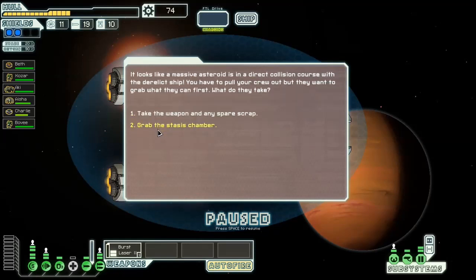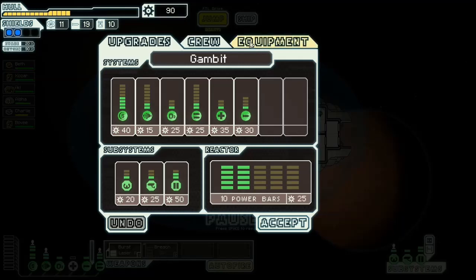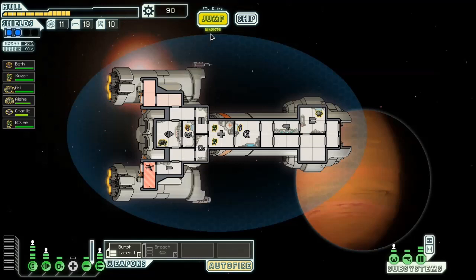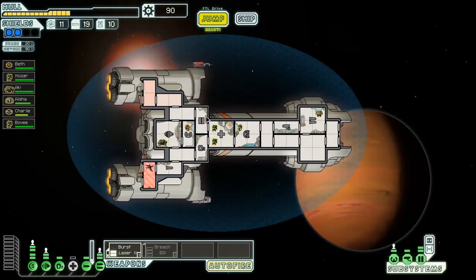We actually get the choice - take the weapon or grab the stasis chamber. Do I want to... I could use a good weapon. I've been to the crystal homeworlds a crap ton of times, and this map does not have a proper layout with no green sectors like this. So I'm not going to be able to get it opened until at least sector six. Reach missiles - not very good for what I want to do. Huge damage, but that's probably something I'm going to sell. But at least I made it to the stasis pod.